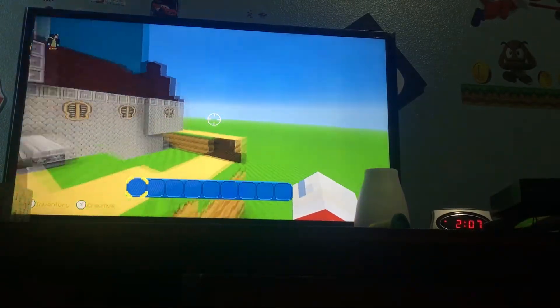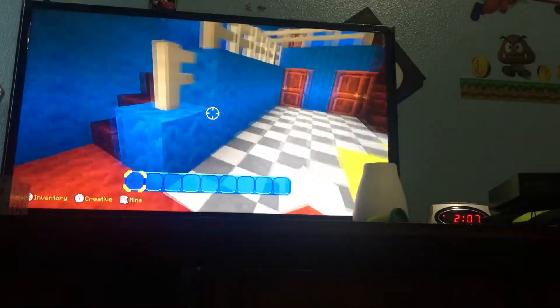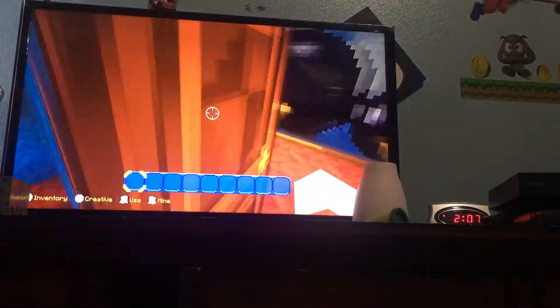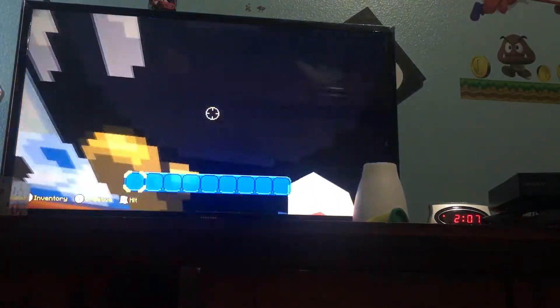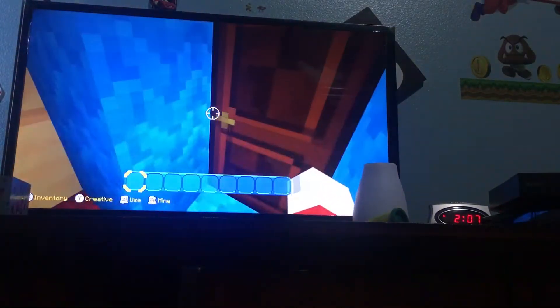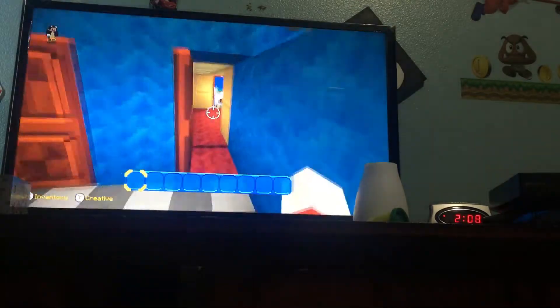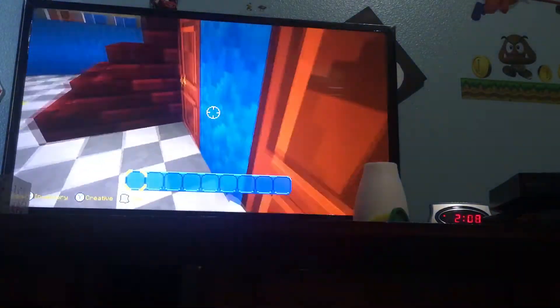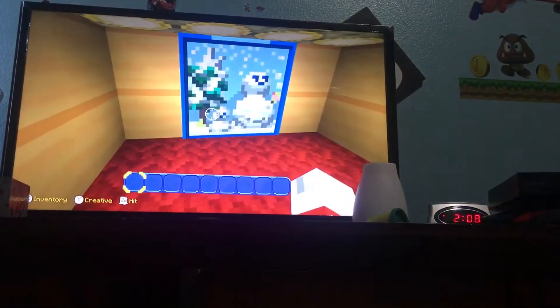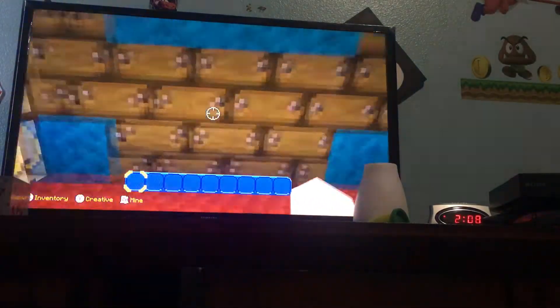This is the main entrance of the Mario 64 castle. The first course should be Bomb-omb Battlefield, and there's a painting right there. Just like in the game, you could jump through the painting. I'm gonna make a pipe so we can access the course, but there was no more room left. There is one fortress, and this is Cool, Cool Mountain, and this is Jolly Roger Bay.